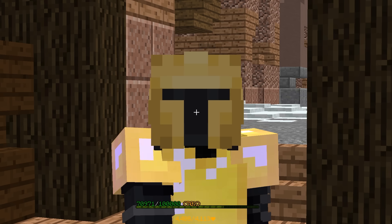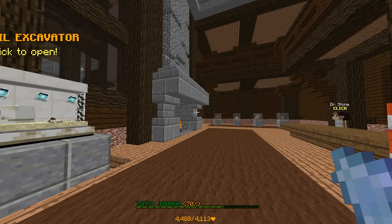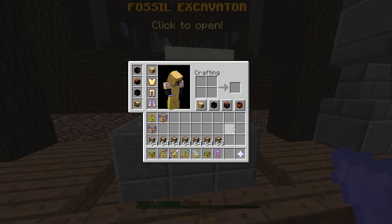So I need like one fossil every four scrap to make profit. I mean, I get other stuff, so maybe one drop every six scrap — we'll stay safe. Which is pretty low risk, I'd say.